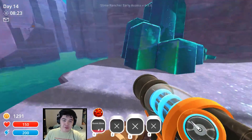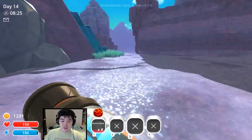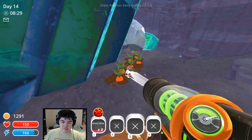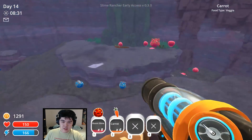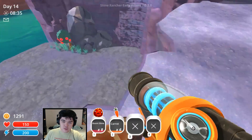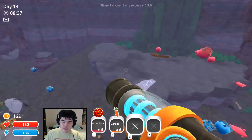That's a rock slime — we've seen many of those before, nothing too new there, at least for now. Let's walk around a little bit. Carrots — I love carrots. Rocks, pink slimes everywhere. Some fruit down there. Let's keep walking around and have a look.